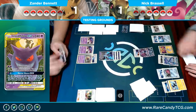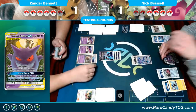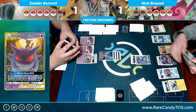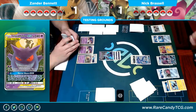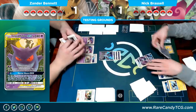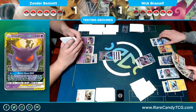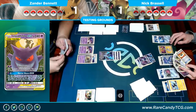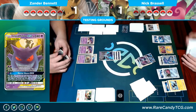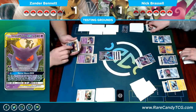There's a Tapu Koko Prism Star and a Lightning energy. He retreats to Genesect because on my board Genesect looks like the only thing that can take a hit. Nick considers an Ultra Ball but instead leaves the Lele active, assuming Lele is the only thing that can retreat — correct, he has no other free retreaters. He contemplates and just decides to pass.